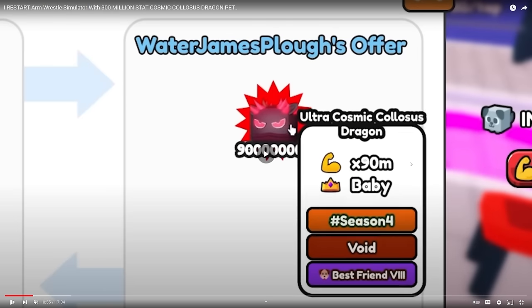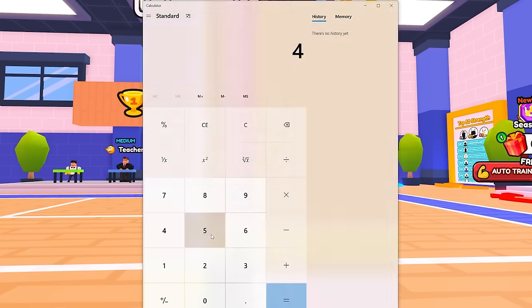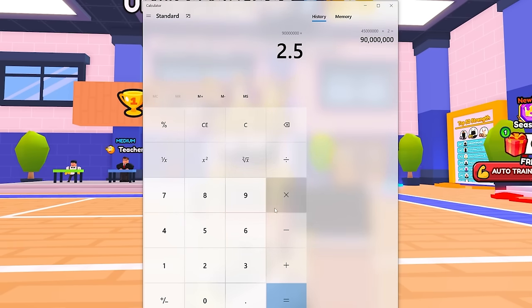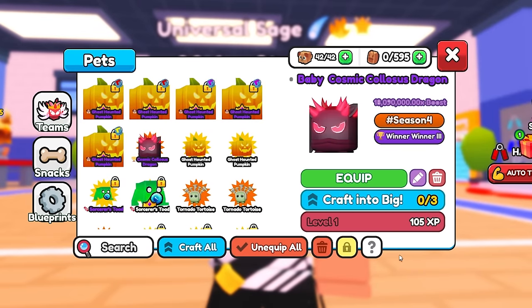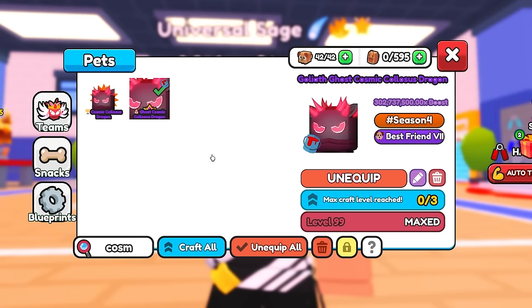If we want to do the math, we can see the stats of this once it's maxed out. You take 45 million, times that by 2 because it's void, which is 90 million — which is how much Neil had. Times that by 2.5 because you would make it a Goliath, then times 2 again to make it a Ghost, then times 2 again to make it a Red Slime. That's 900 million stats. And it doesn't end there because you can level up your pet — all my pets like the Cosmic Colossus Dragon are already level 99.